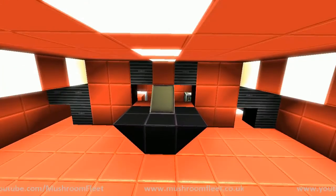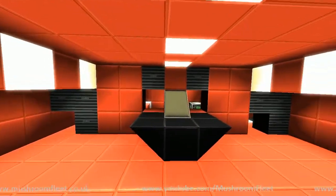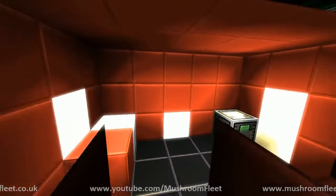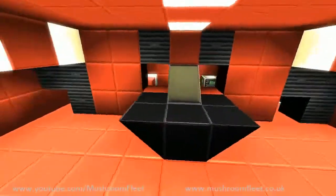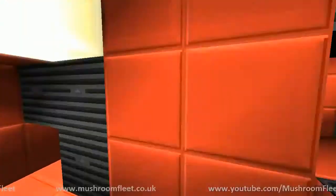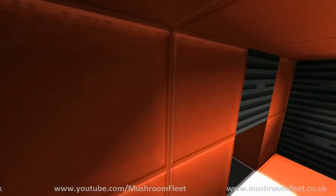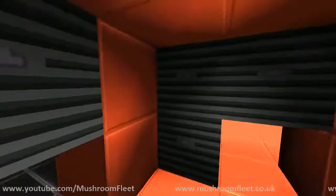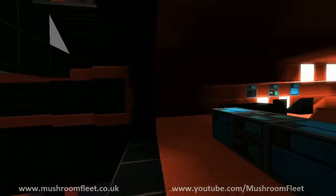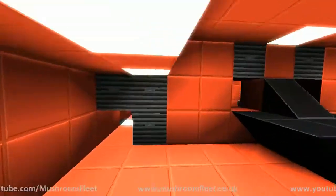We have some decorative panels on the bridge, some chairs. Is this a bed? The rooms to the right and left of the bridge are crew quarters, and the little room behind the captain's chair is the captain's quarters. That is a captain's chair — an interesting, different chair. I can actually get in through the doors, which are being stupid because of lag. The doors do that during lag, but it's early alpha so these things happen — could be worse, could be null-pointering.